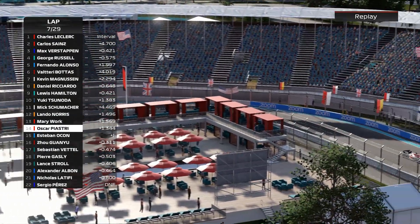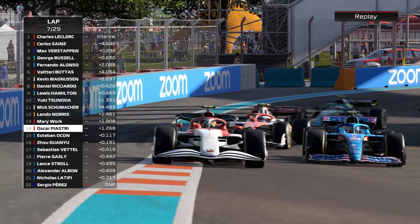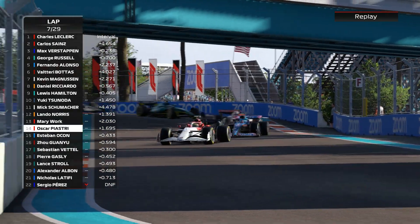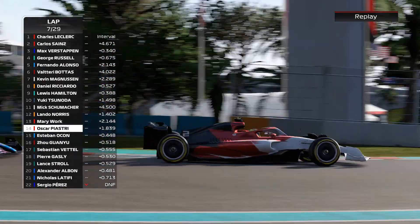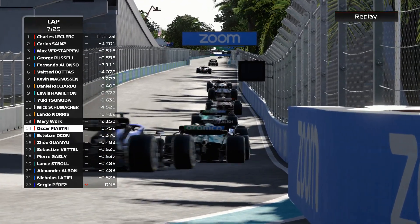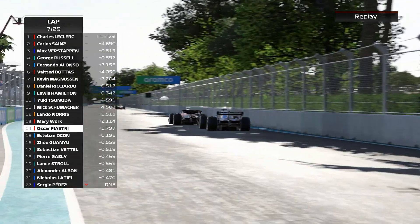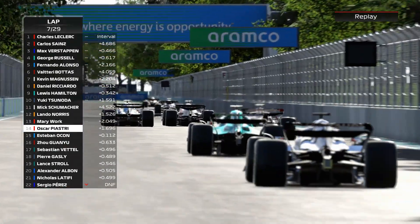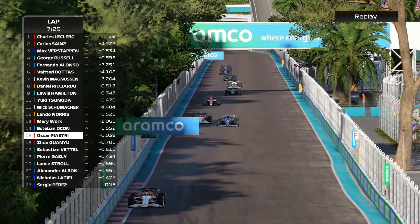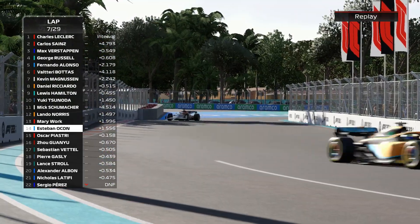Piastri holds on for the time being, but Ocon is going to be by him by turn 17. Piastri ends up in P15, Ocon up into P14 and now free to chase after us. And chase after us he certainly does — you can see him in the mirrors gaining rapidly on the straight. That AI straight line speed is way too powerful.